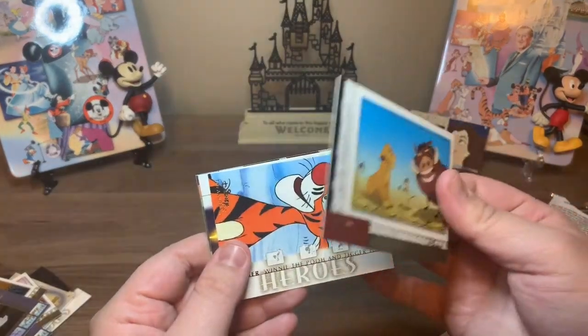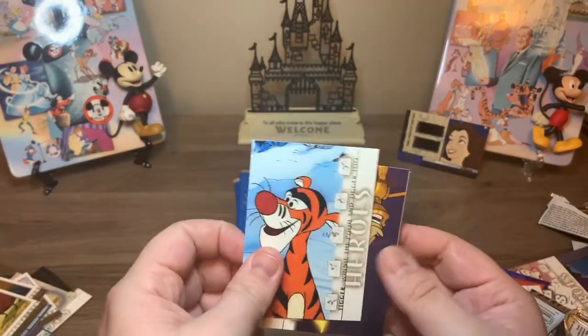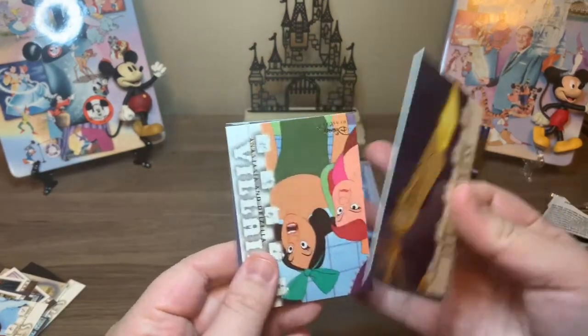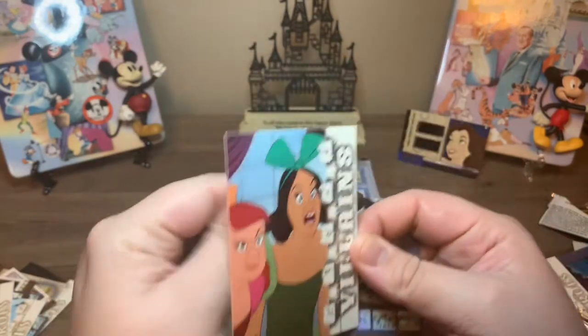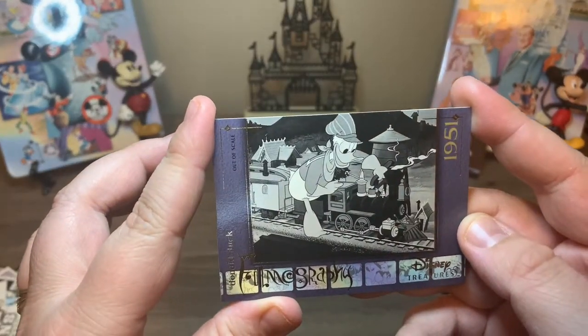All right. This is another anniversary card. Tigger — I know we got a ton of Tiggers in the last one, I think we got three. Anastasia and Drizella. And then another filmography card here — Out of Scale.